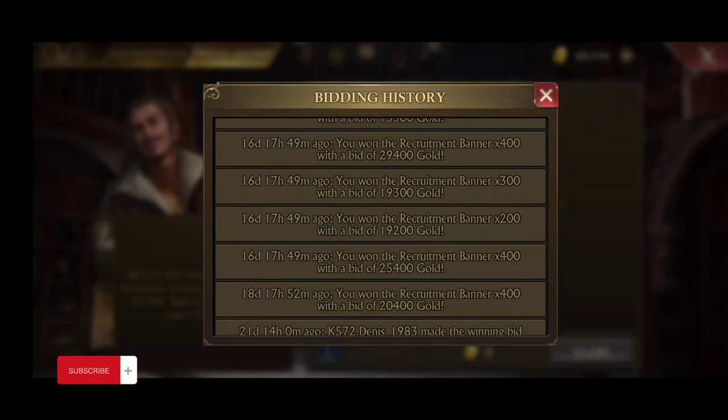Look at the top four auctions here — when I had a little more gold, in just those four auctions I got 1,300 banners for 93,000 gold. For the most part I won't spend more than 20,000 gold on 200 banners, 30,000 on 300 banners, or 40,000 on 400 banners. You might not win every time, but check it every time it comes up and you'll probably find great deals. Sometimes someone will bid crazy — I saw someone bidding 60,000–70,000 gold for 400 banners — so when that happens, just save your gold and wait until next time.